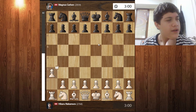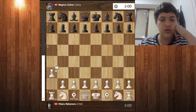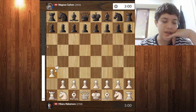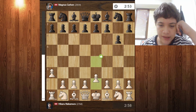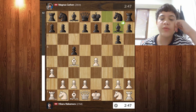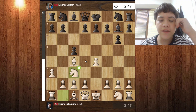Nakamura goes for A3, which is known as the Anderssen Opening. Nakamura has been playing this many times as a meme when he's streaming Title Tuesday on Kick or on Twitch.tv — he always goes A3, and sometimes H3 as well. But this will later turn into something different. After g6, e4 is played by Nakamura, then c5, bishop c4, bishop g7, knight c3. This turns very quickly into a Sicilian defense — specifically the Maróczy variation.